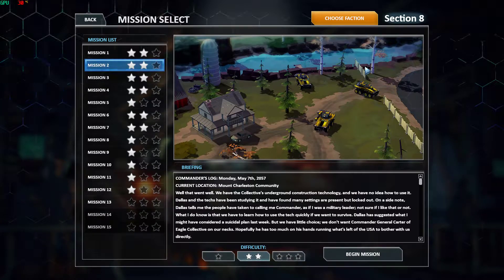Well, that went well. We have the collective's underground construction technology and we have no idea how to use it. Dallas and the techs have been studying it and found many settings are present but locked out. Dallas tells me that the people have been calling me commander as if I was a military leader — not sure if I like that or not. What I know is that we have to learn how to use this tech quickly if we want to survive. Dallas has suggested what I might have considered a suicidal plan last week, but we have little choice. We don't want Commander General Carter of the Eagle Collective on our necks. Hopefully he has too much on his hands running what little bit of the USA is left to bother with us directly.